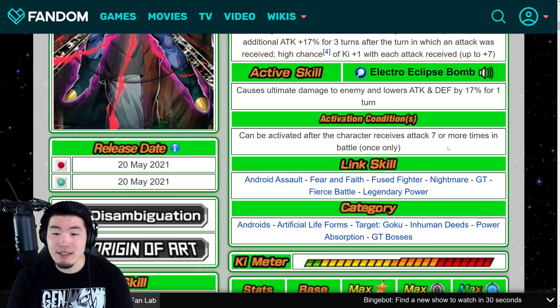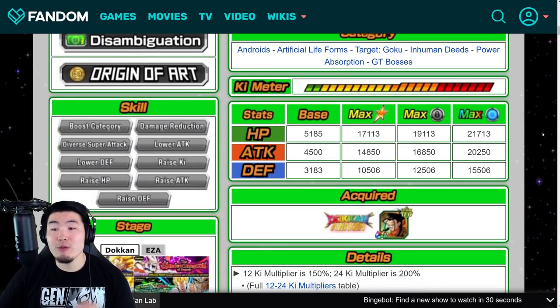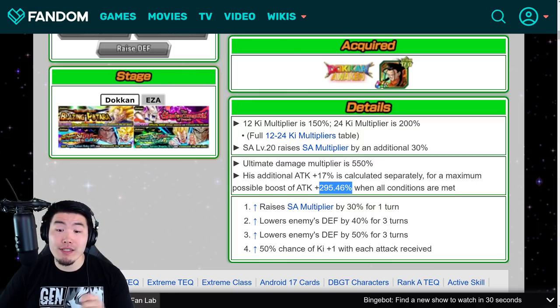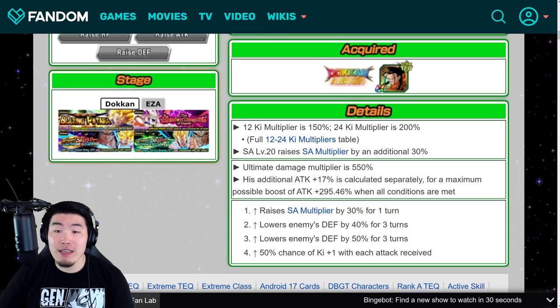His links are: Android Assault, Fear and Faith, Fused Fighter, Nightmare, GT Fierce Battle, Legendary Power. His categories are: Androids, Artificial Life Forms, Target Goku, Inhuman Deeds, Power Absorption, and GT Bosses. His additional Attack plus 17% is calculated separately for a maximum possible boost of Attack plus 295.46% when all conditions are met. Needless to say, this guy can hit really hard.